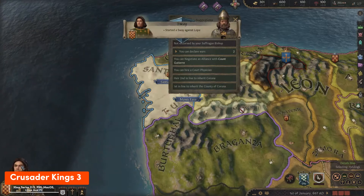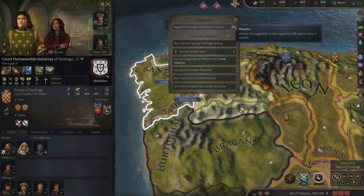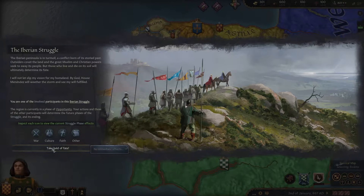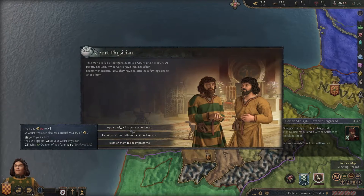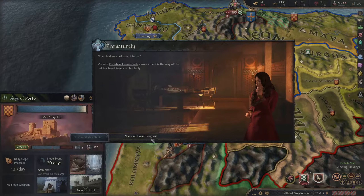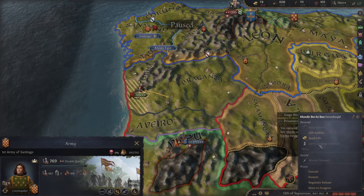Crusader Kings 3 throws you into the heart of medieval politics. Like a Game of Thrones simulator, you guide a noble family, scheming, marrying for power, and even turning rivals to strange cults. It's complex, but rewarding. Prepare for your best plans to be derailed by a backstabbing cousin or a sudden revolt. That's Crusader Kings in a nutshell.